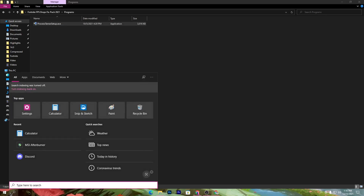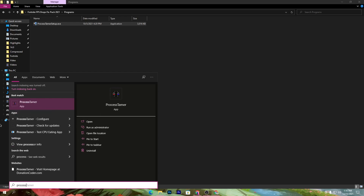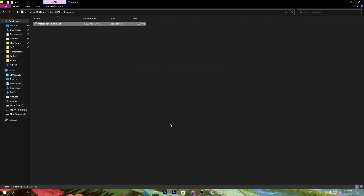Open the Process Tamer software on your PC by going to the search icon and searching for 'Process Tamer.' Here is the application — make sure to run it as administrator. When prompted for a license key, simply click the Dismiss button. The software is now running in your background.